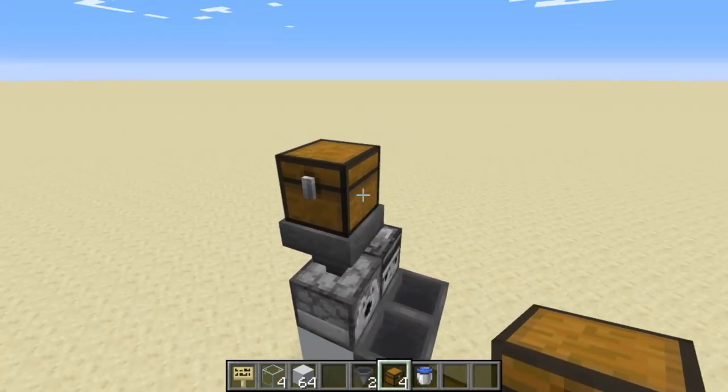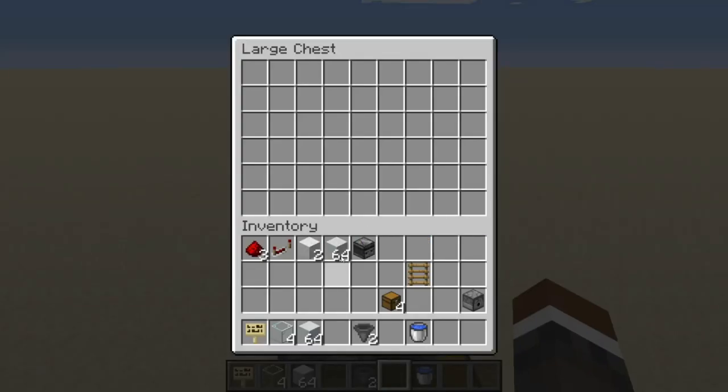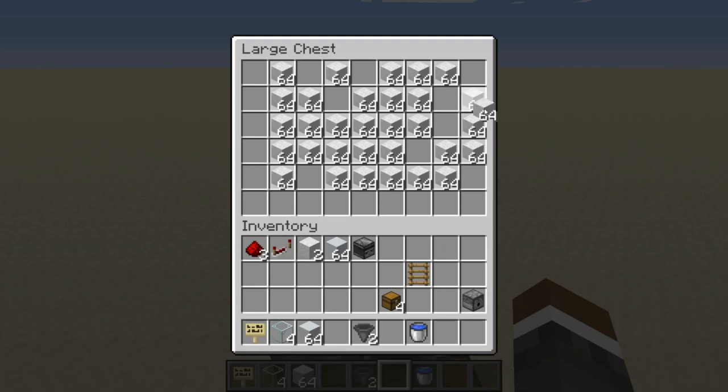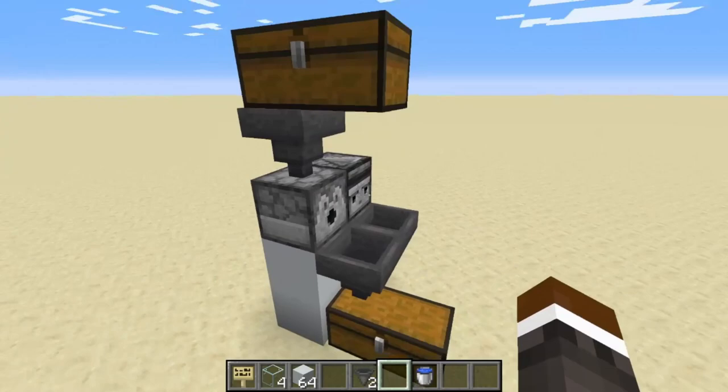Have a chest on both sides so it should go inside. Once you have that, fill with white concrete powder — literally all over the chest so it'll last you days. Once you've got that, you're pretty much set.